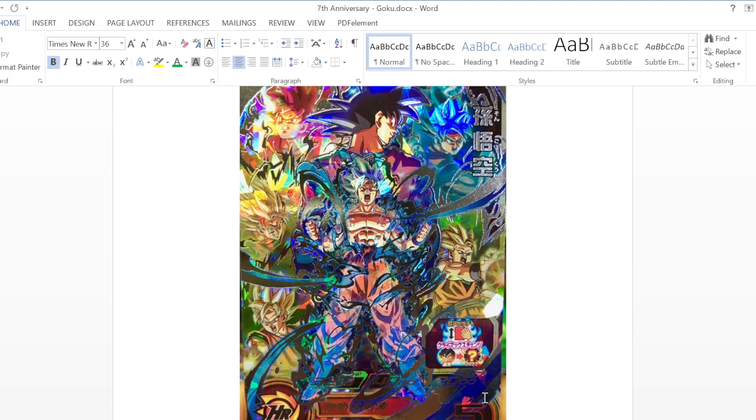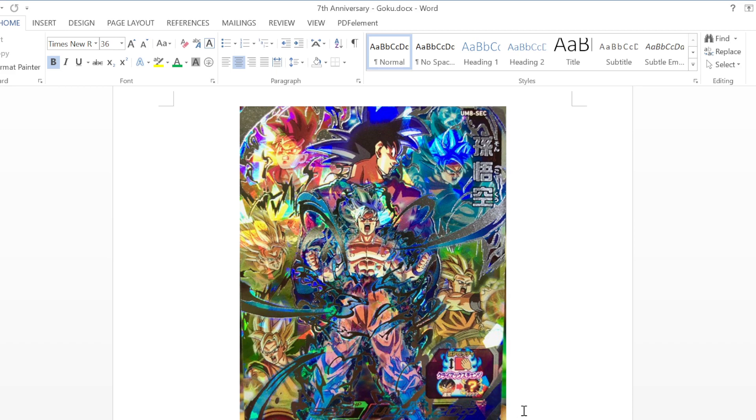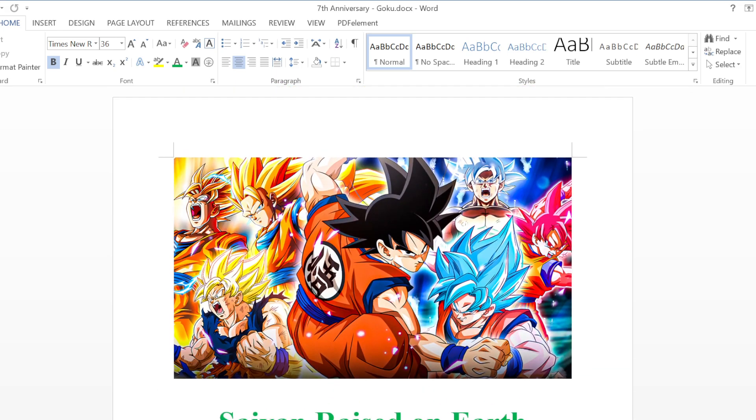This is the card that Heroes has in the game, and this card has an ability called Climax Change. This card starts as a base form Goku, and then depending on how much battle power you have during the second turn, you're going to transform into one of Goku's various forms — Super Saiyan 1, Super Saiyan 2, Super Saiyan 3, God, Super Saiyan Blue, or UI. So there are seven different forms. That's the same concept I wanted to go with here — seventh anniversary, seven forms of Goku.